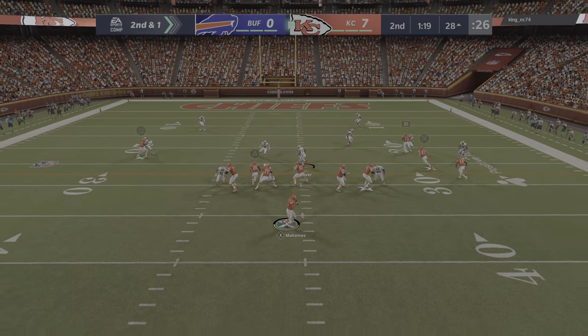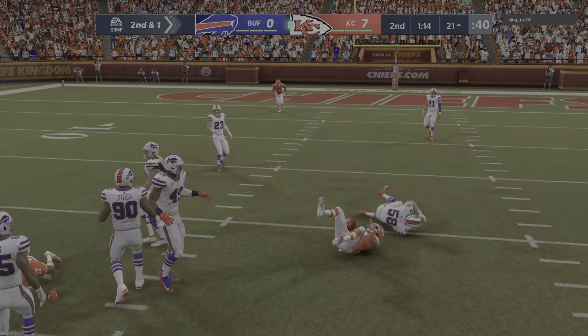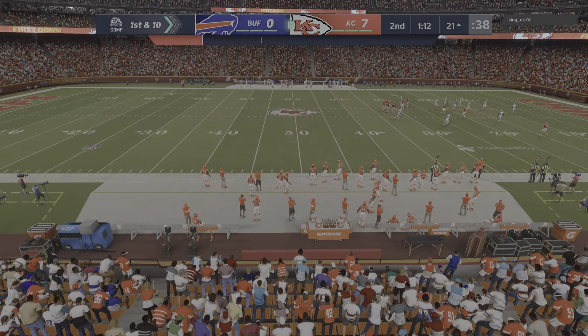A gain of nine. Working from the gun, Mahomes, over the middle — he's got Watkins, and he'll be brought down at the 21, just shy of the 20 in the red zone.